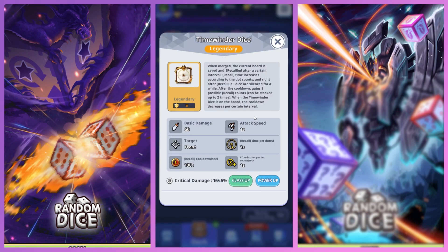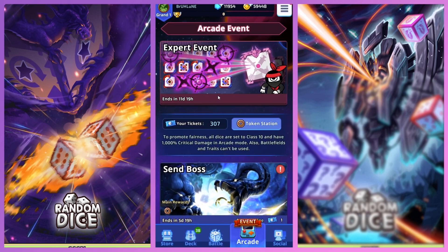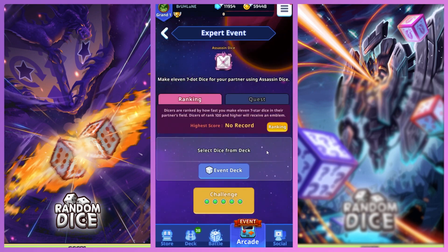Time Winder — we already know what it does. During the Time Winder event, they also released this new thing called Expert Event. It's basically where you have to use assassin dice to get to a certain dice pip count — you have to make 11 dice into a seven pip.